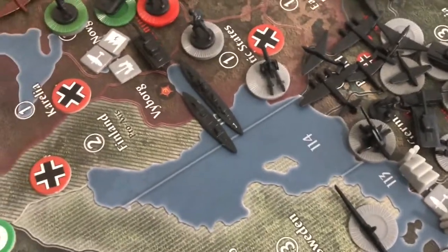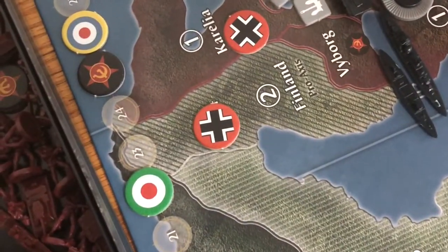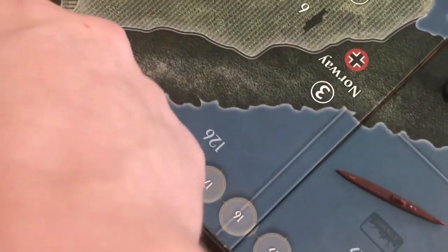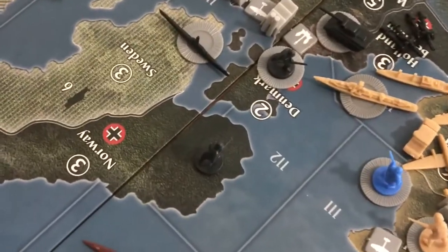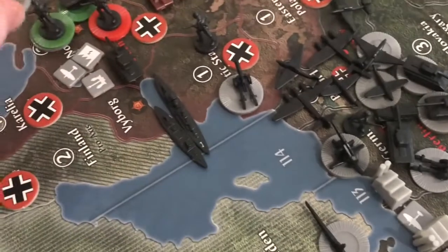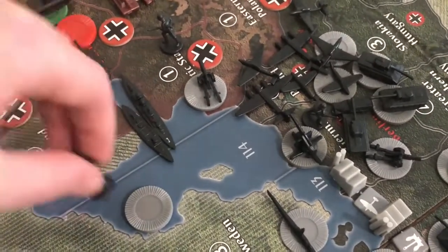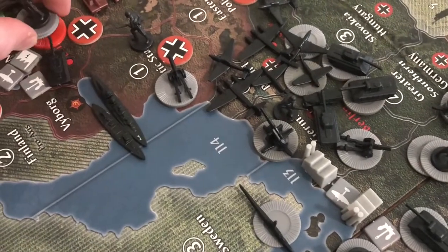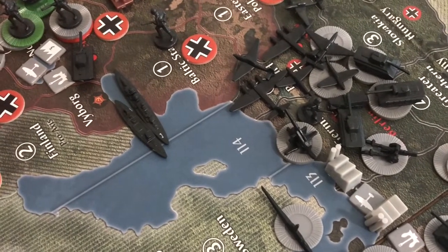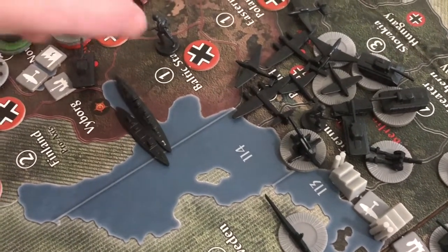There's going to be no battle there because the German army takes Novograd without any conflict - they abandon the city. We'll leave one infantry in Baltic States; the rest are joining in Novograd, along with the three artillery. It's a fat stack in Novograd now.